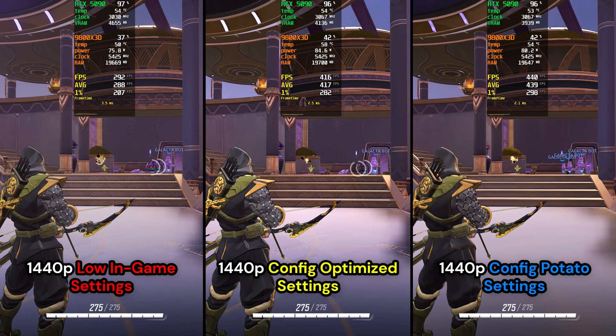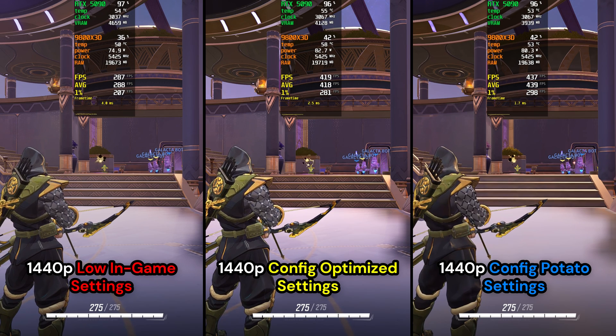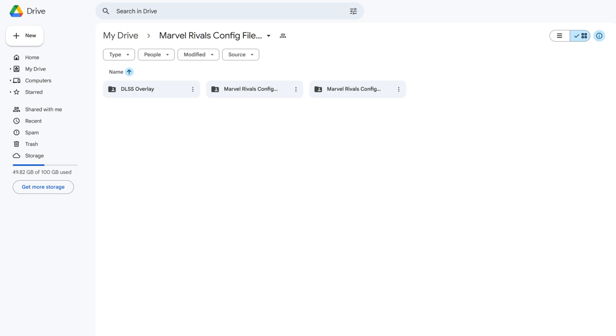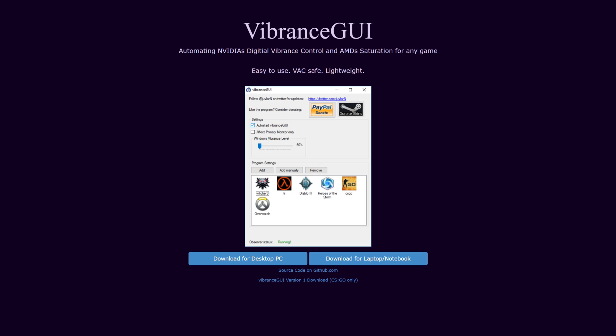Now we can move on to the necessary software needed for this guide. Some of these are optional but I'll explain what they are and why you might want them. First up is the NVIDIA app — we're going to use this to update the DLSS preset, which is currently 3.5 in Marvel Rivals, to the DLSS 4 Transformer model for better performance and image quality. Next, get the config files from my Google Drive. And last, get Vibrance GUI — this will help with digital vibrance and visibility.